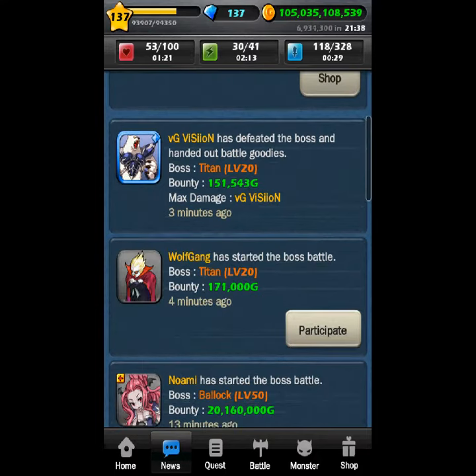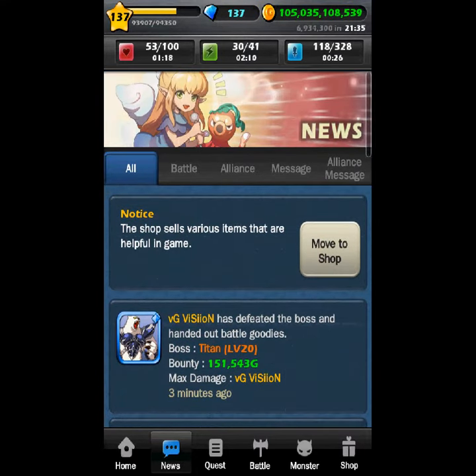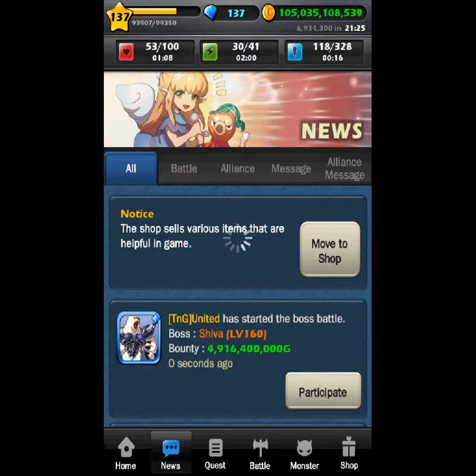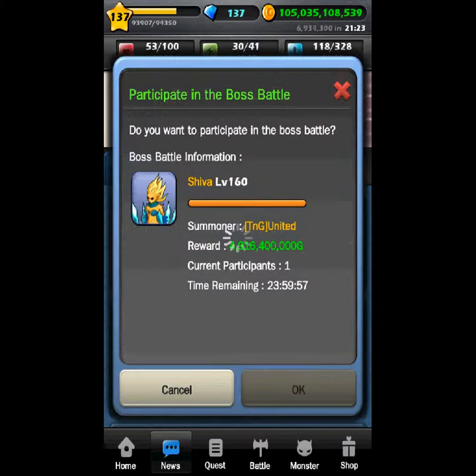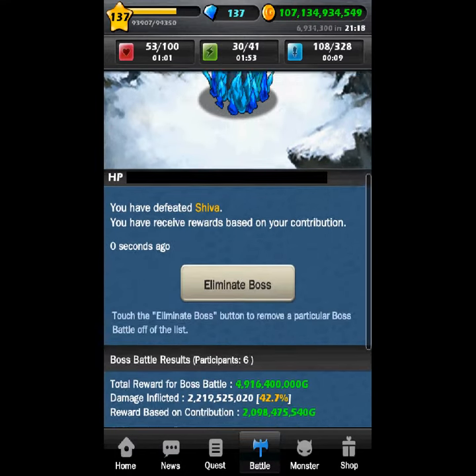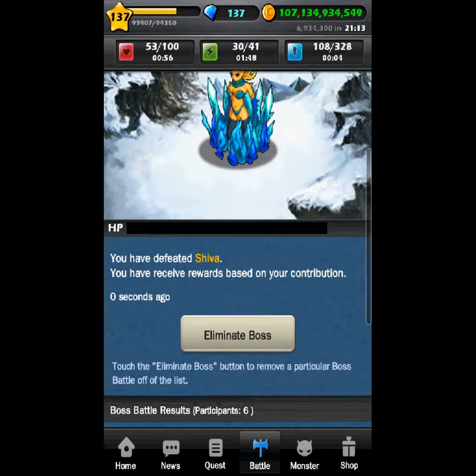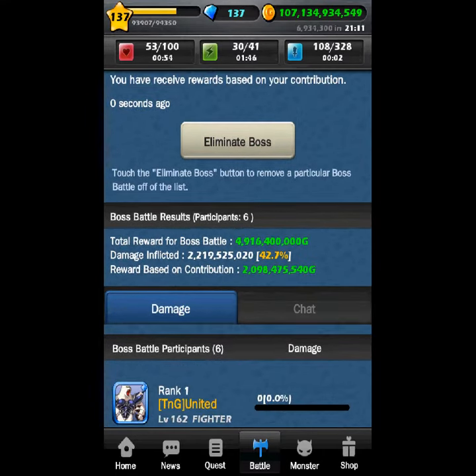Like four minutes ago somebody summoned a boss and I killed it for them. You most likely have to do this really fast — as soon as they spawn you're going to have to get in it, or else they'll die. Like this one, it just summoned like one second ago, so I'm going to go kill it. See, I only got to even 10 attack, 40%, and it died already — but I got two billion out of that.